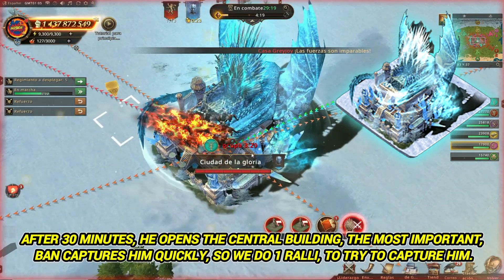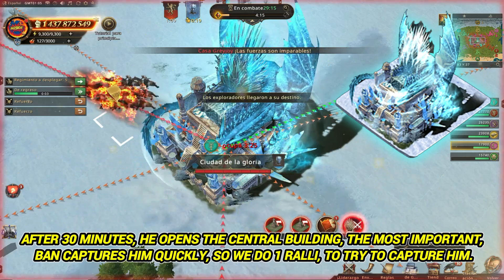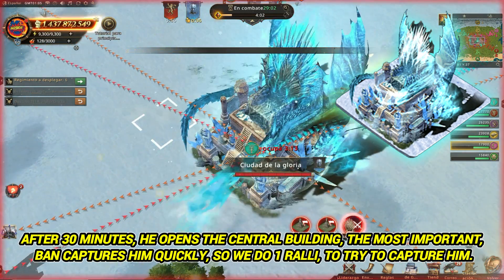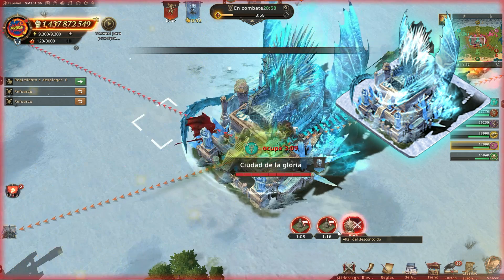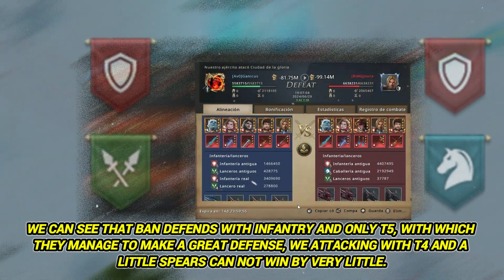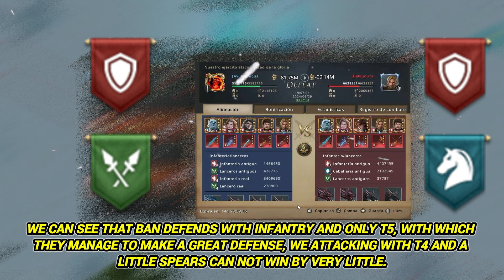After 30 minutes, the central building opens — the most important one. Ban captures it quickly, so we do one rally to try to capture it. Ban defends with infantry and only T5 troops, which allows them to make a great defense. We are attacking with T4 and a few spearmen and cannot win by very little.